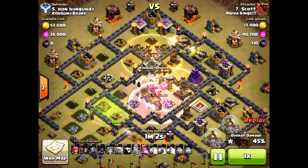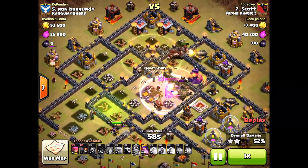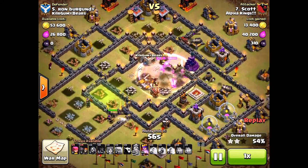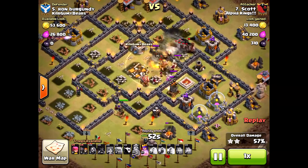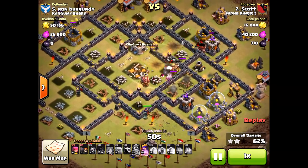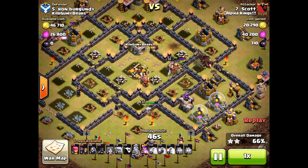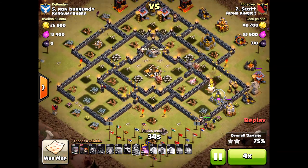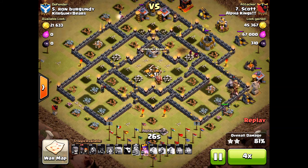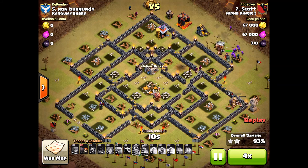His hogs were brought in from the north and they just went to town. The golem is still up because he dropped that heal spell, healing it up, and the king is still involved. It's just a three-star attack because the clan castle did not give him any trouble. His hogs are low and he doesn't have any heals left, but luckily there's no splash damage left to take out the hogs. Even if they were taken out, his king and queen were still up — three-star attack, easy. Great from Scott.